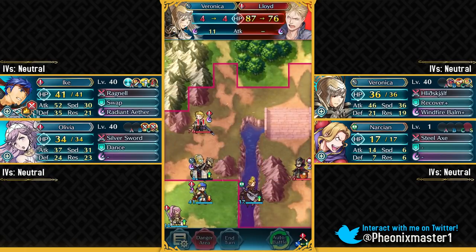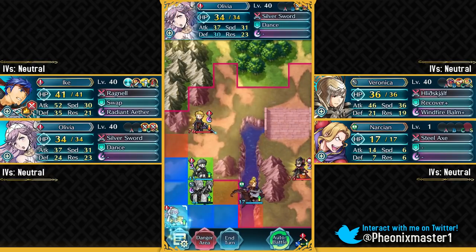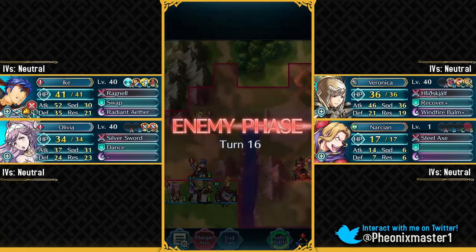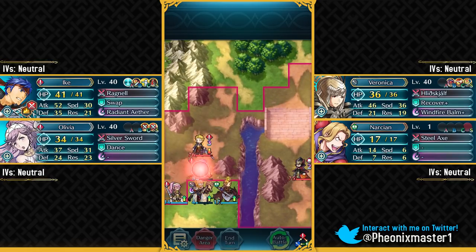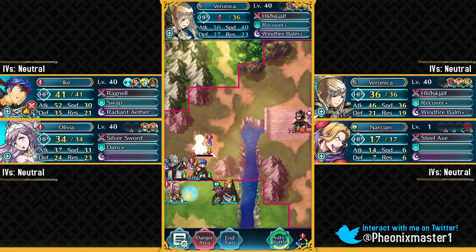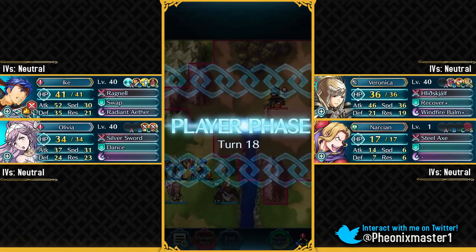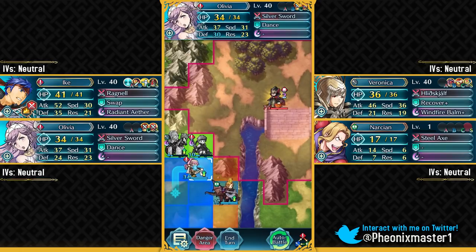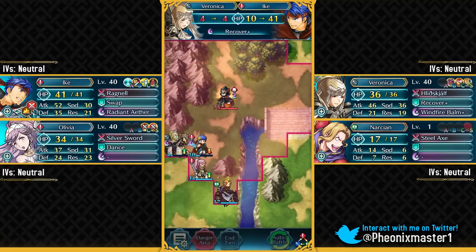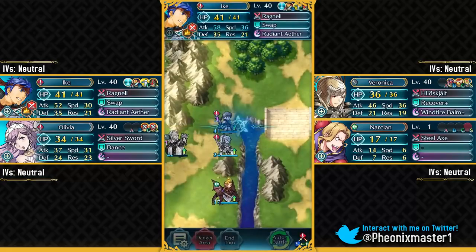Here you just want to get this chip damage on him, debuff him, and just be safe. Because the special cooldown is at 2, Ike is gonna be able to heal up on retaliation and then survive the second hit of Lloyd. He does have Iceberg charged up. Alright, we've got his Aether ready — just take out Lloyd with that. Now we only have this guy left and he's gonna go down. That's gonna be it for the second Abyssal solution with Veronica and Legendary Ike.